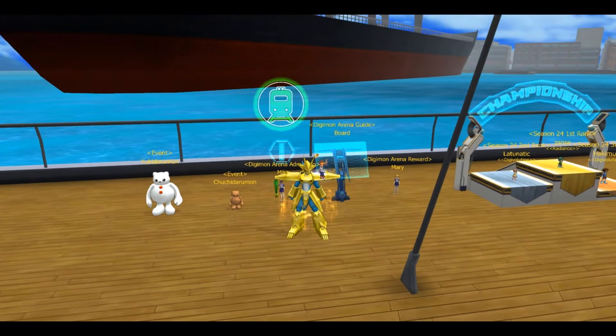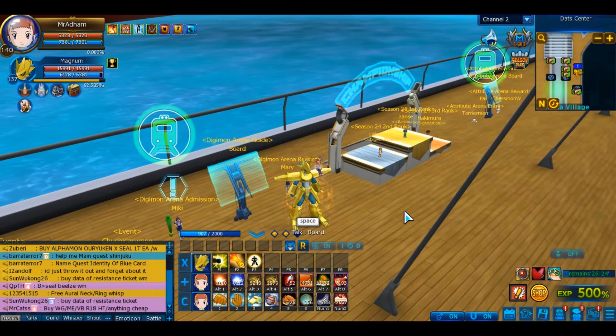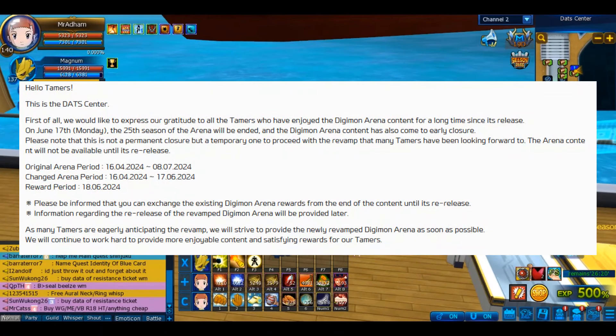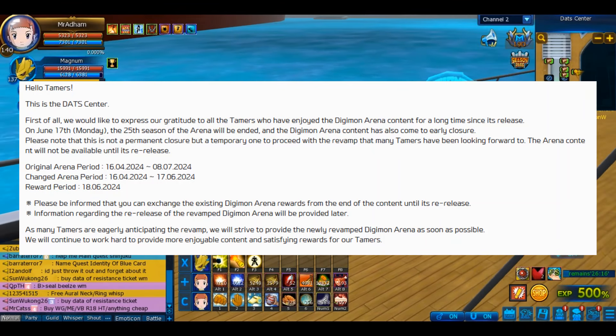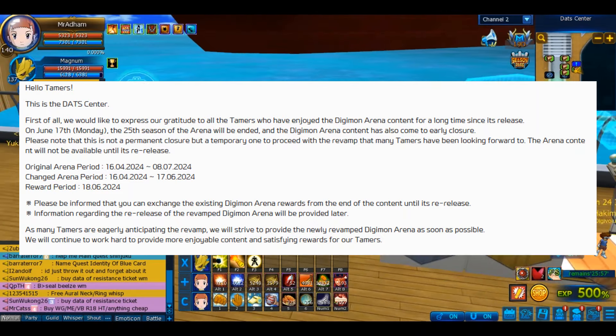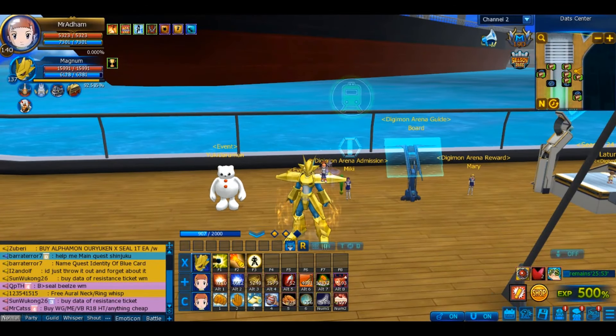Hello everyone and welcome back to the RDE Mob video. Today we're going to talk about how to spend your Colosseum vouchers, because Colosseum is ending. With the announcement, Season 25 will end early — it was supposed to end on the 8th of July, but it's going to end on the 17th of June instead, because we're getting a new Colosseum which is going to be a weekly dungeon.